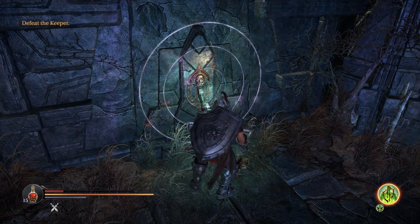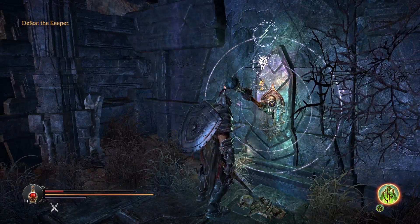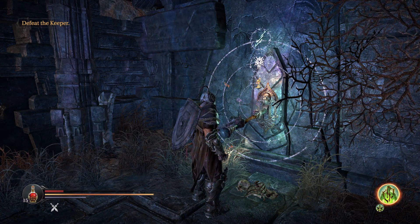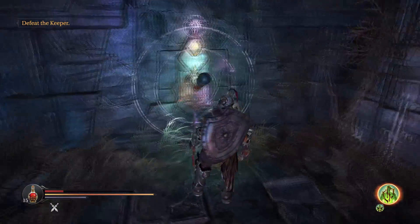What the lever does is change his magic for the fight. You'll see it go from top to middle to bottom. In this case he'll start off with lightning, then magic, and fire. Spinning it again, he'll start with magic, fire, and then finish on lightning.